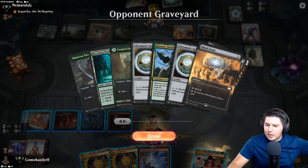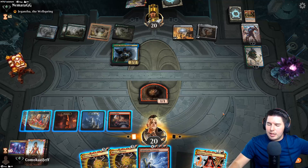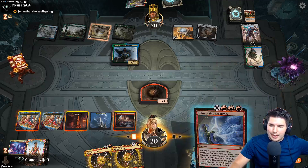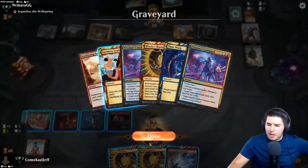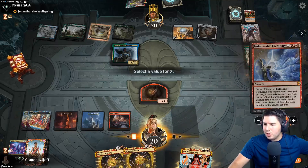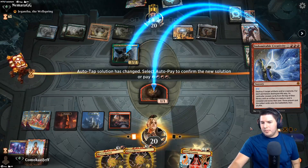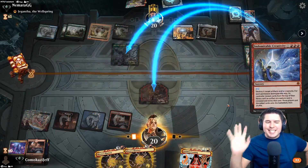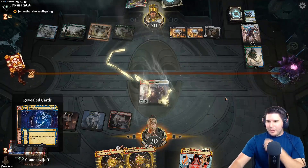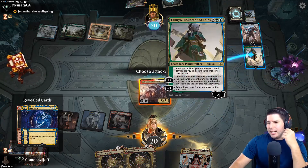If they find an Emery we can also potentially just find Sweltering Suns or something else with Prismari Command. So let's actually go x2 - destroy ours and destroy their Karn. This is a test, we're going to see if this actually ends up working for us. They get a Mind Stone out of it - that's fine, that's great.